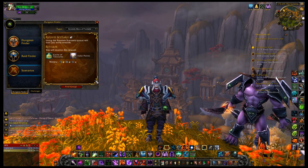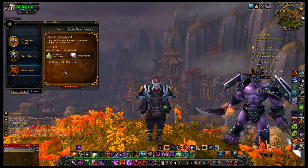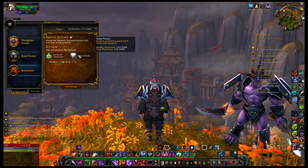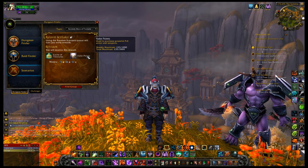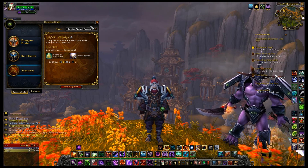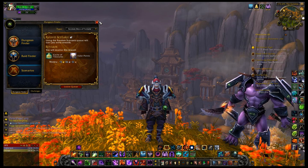We're going to make it a random scenario. For a scenario run, which is almost always an instant queue, you get a little cache of treasures which can contain items as well as gold and other things. You also get 15 valor points — not very many, but it's about a valor point a minute, and you also get about 20 gold. Let's go ahead and find a group.